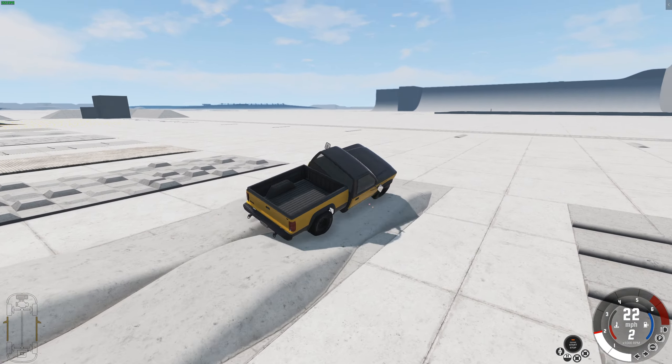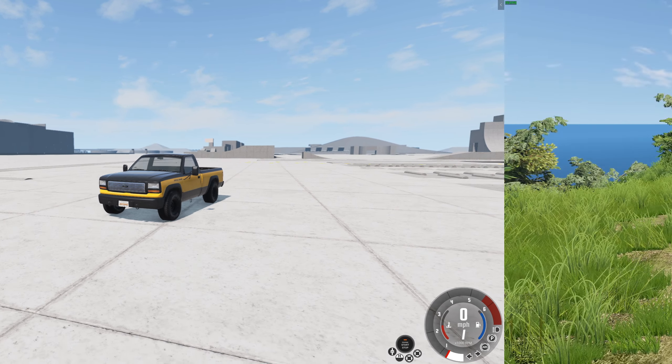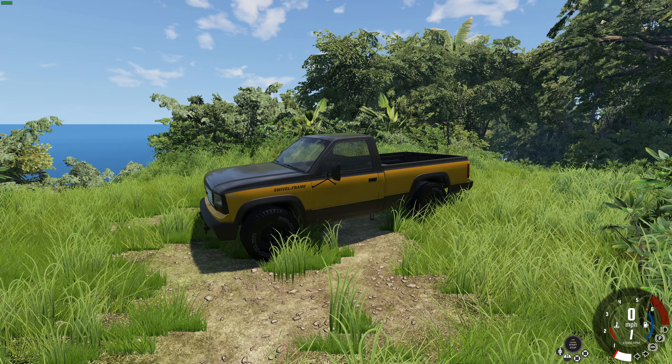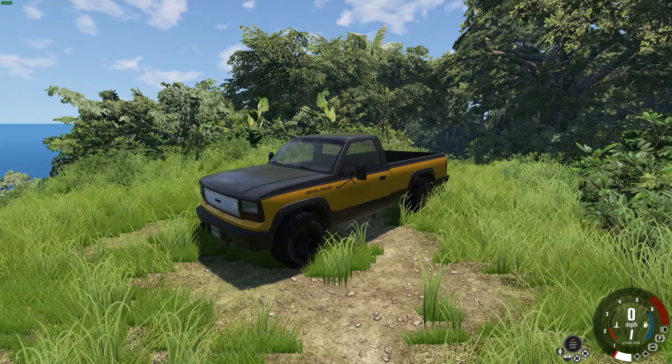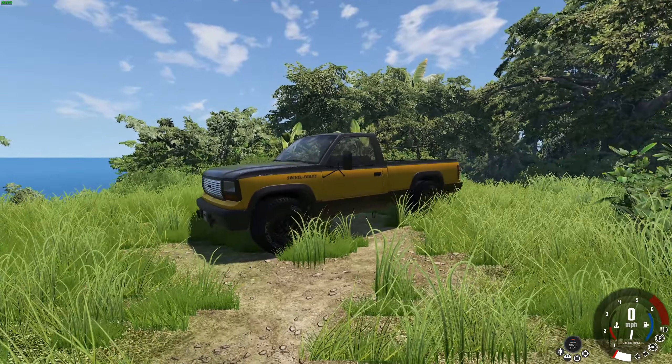I'll leave a link to this mod in the description down below. But to test it out fully, we need to go to a realistic crawling course. So here we are on Junior Rock Island, which has an amazing crawling course for us to explore and see the benefits of this swivel chassis.